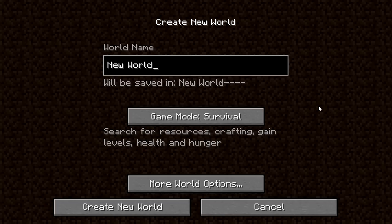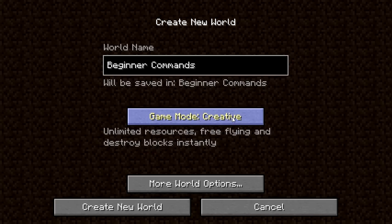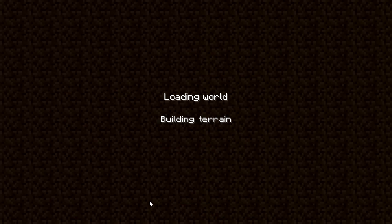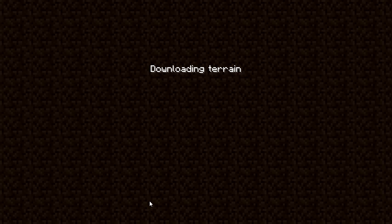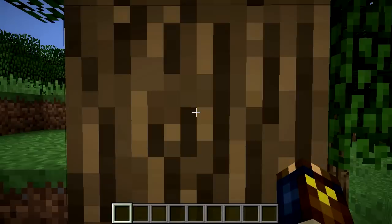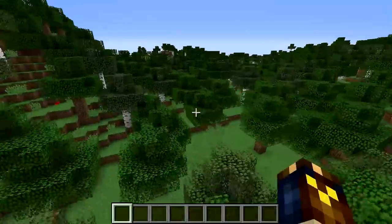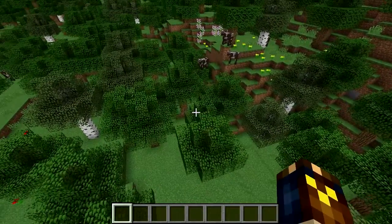So let's start with how you get and execute commands. We're going to create a new world — let's call it "beginner commands" — and we have to put it in creative mode. Allowed cheats has to be on. If you want to run command blocks on a server, you actually have to edit the server config to allow command blocks. In a normal Minecraft world you can only get command blocks in creative mode, so that's why you go into creative mode.